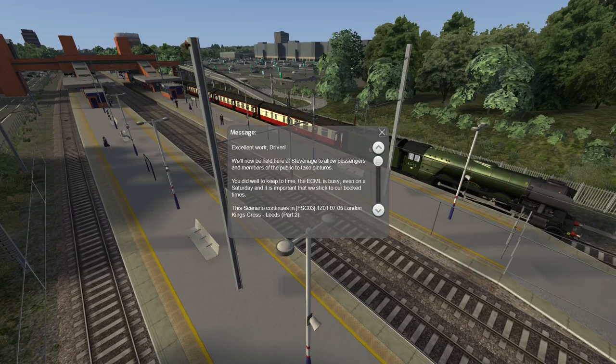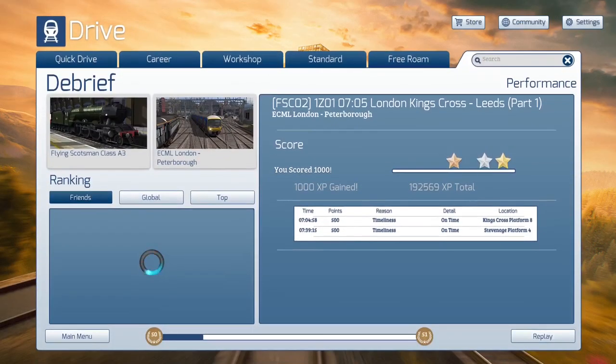The scenario continues in part two — well, it says part two but technically it's part three: part two of the head code we're doing, but part three of the entire scenario string. We will see that one next time. Let's go to the scoring screen. Easy enough run to do. I'll see you next time for part number two — it'll be up in a few days. Come back on Tuesday. Have a wonderful day, eve, or night. I'll see you next time for more of Let's Play Train Simulator Classic. I'm Cyclone. See you next time. Bye-bye.